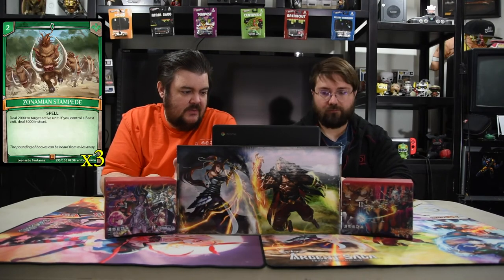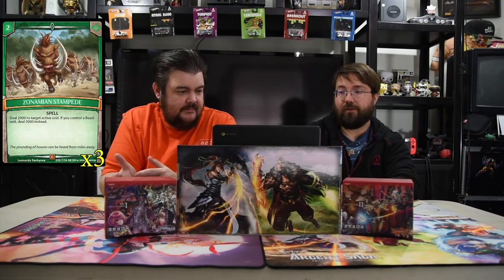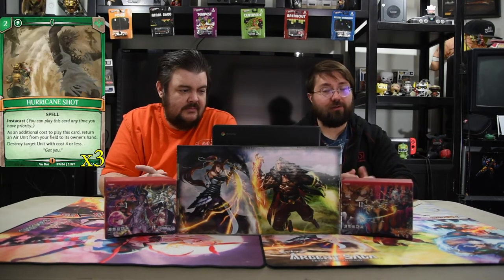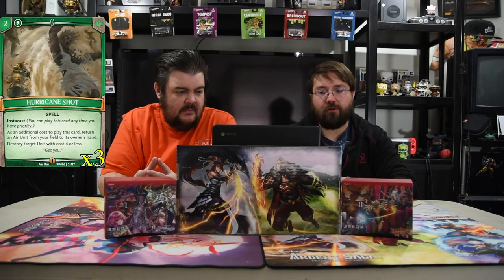The first spell of the deck is Zonamian Stampede — two for a spell that deals 2000 damage to an active unit, and if you control a beast it deals 3000 instead. So you pay two to deal three because we always have a beast. Next is Hurricane Shot — a classic green spell, two-drop, insta-cast. Additional cost: return an area from the field to your hand, then destroy target unit with cost four or less. Just straight-up removes a dude.